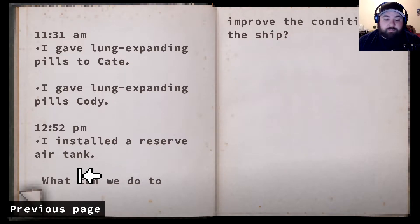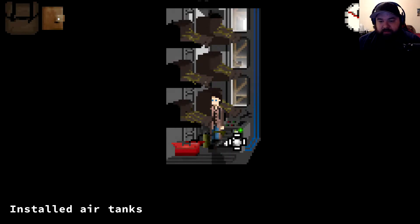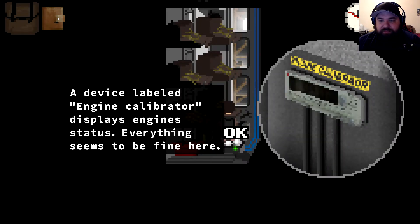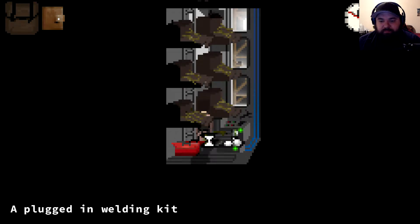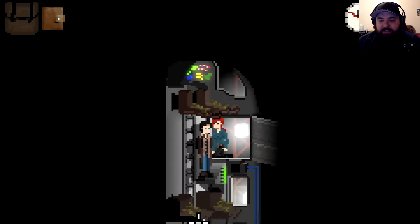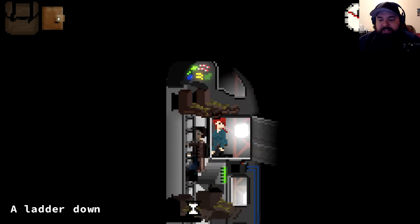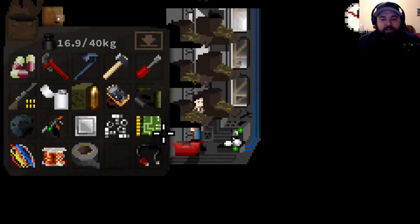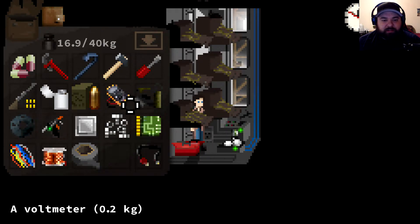Okay, to improve the ship - I installed a reserve air tank, so air should be okay. We have pills. I think we have too much... we have the pills, I fixed the thing, and now we have those. A system - is everything fine? Everything seems to be fine here. The welding kit - do I need it? Because it says the hatch has... oh, I think it's a dangerous-looking crack. That's why. Okay, let's put it back there.